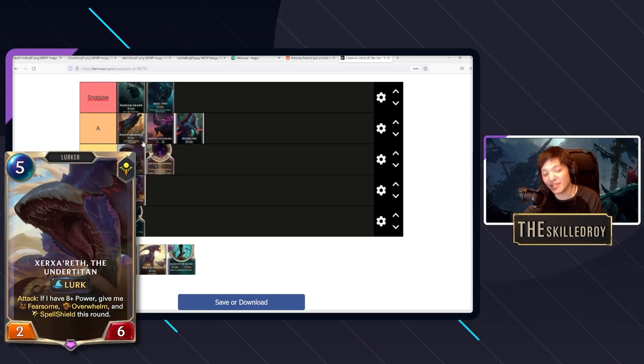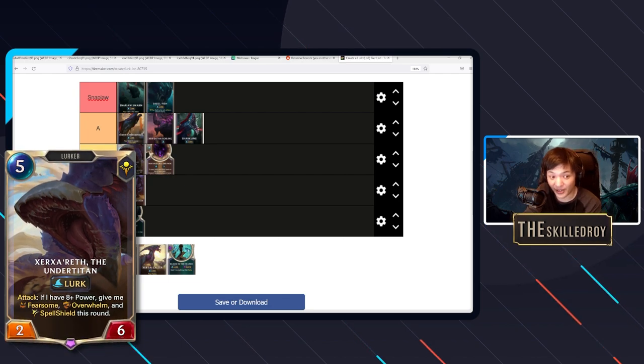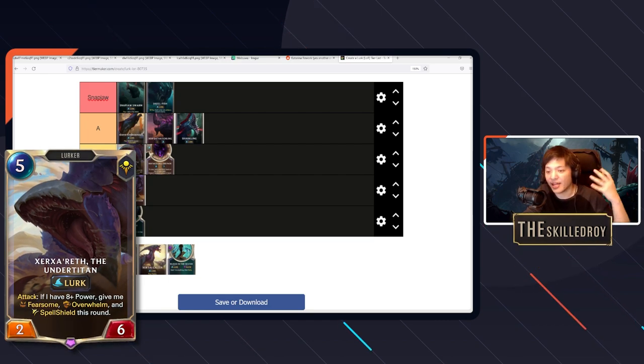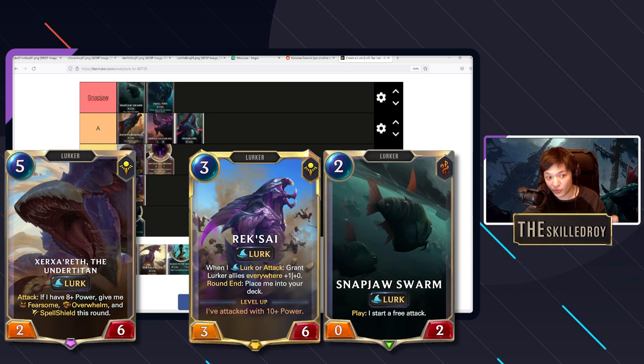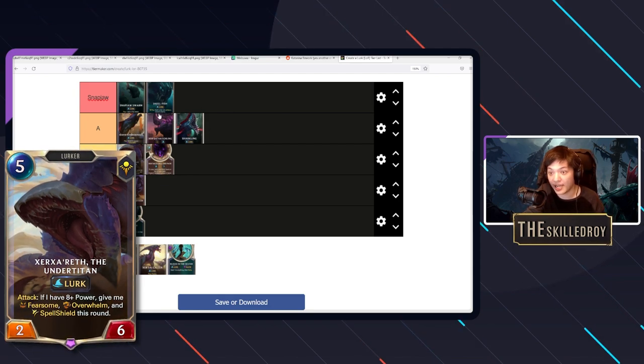Xerzerath goes into B-tier. His power mostly comes from how strong the other lurk cards are. When he comes down he's your finisher — coming in with massive health, massive attack, spell shield, overwhelm, and fearsome, just killing them. Him being five mana is crucial in those late turns where you get to play two of them and completely obliterate the opponent. But the problem is this is never a good card unless you hit Reksai, hit Snap Jaw Swarm, or get away with murder. It's the payoff card, not the one that gets you out of a jam.